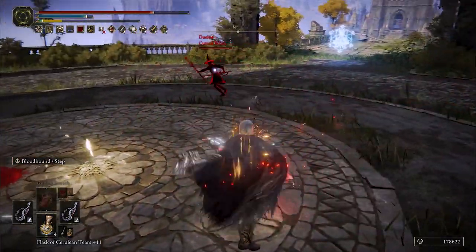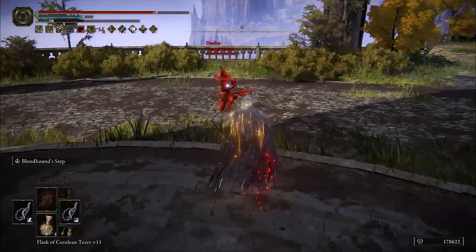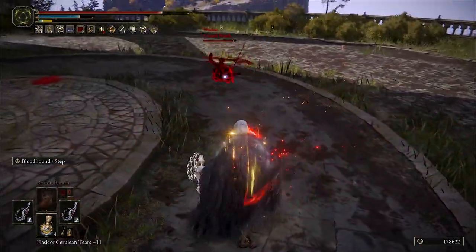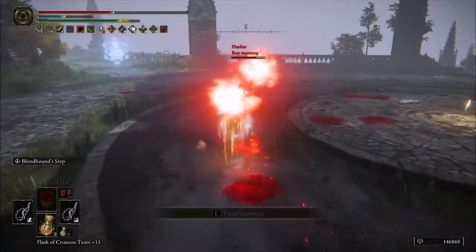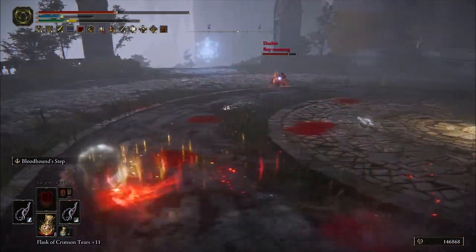With a new patch dropping this week, considering the buff to light roll and the nerf to the distance of Bloodhound Step for medium and heavy equip load, it would be appropriate to make a build for light equipment load that could pump out some really impressive damage while still focusing on survivability and optimizing for these new Bloodhound Step and light roll changes.